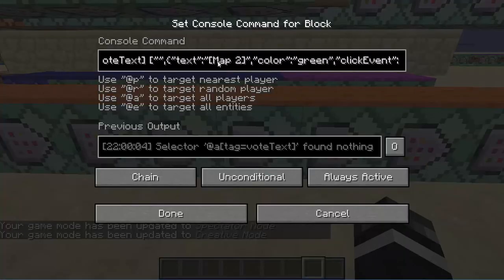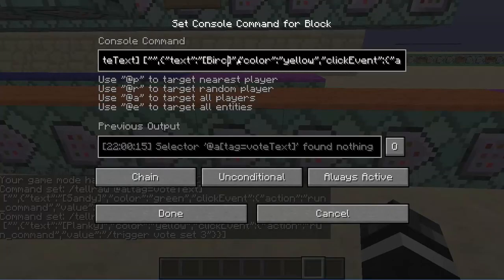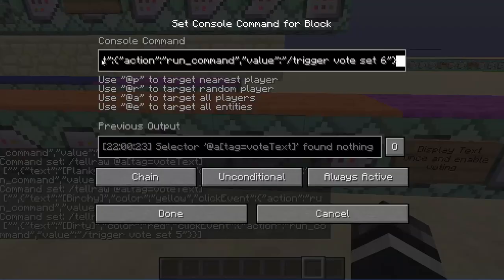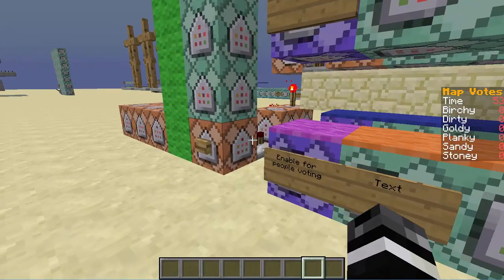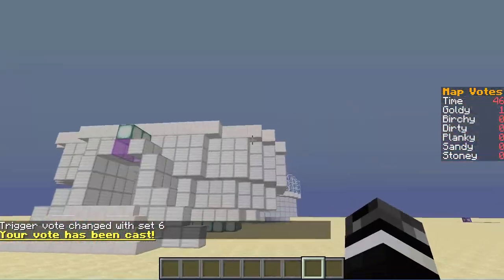Change that to Stony, and then change these to the different ones you want: Stony, Sandy, Planky, Birchy, Dirty, and Goldie. Now when I start this up, everything will be changed. So Stony, Sandy, Planky, Birchy, Dirty, Goldie — Birchy, Dirty, Goldie, Planky, Sandy, Stony. It's not really ordered because they're not the same numbers. And once you vote, it will add one to Goldie. When the map starts, it will teleport you to Goldie.